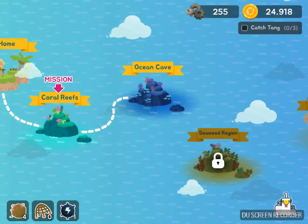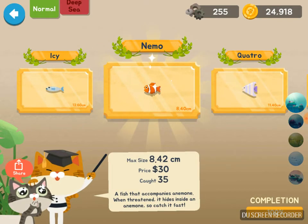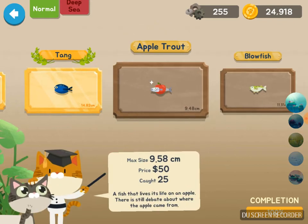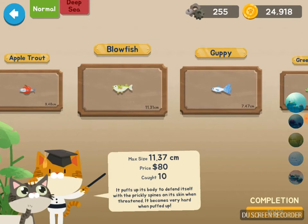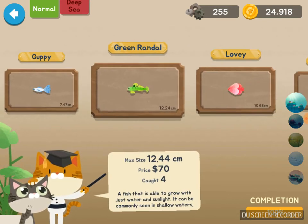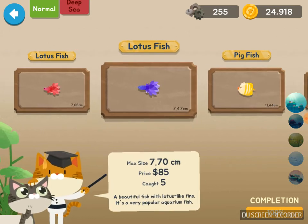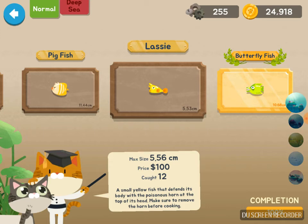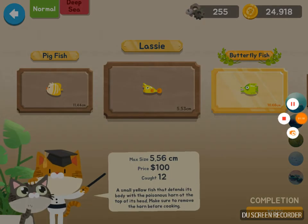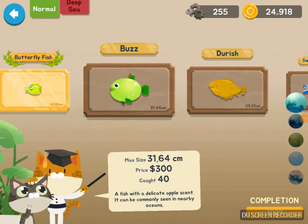I'm just gonna show you guys all my fish. I have Nemo, Quattro tang, apple trout, blowfish, guppy, green Randall, lovey, lotus fish, and our lotus fish in a different color, pig fish, lassie, butterfly fish, and buzz.